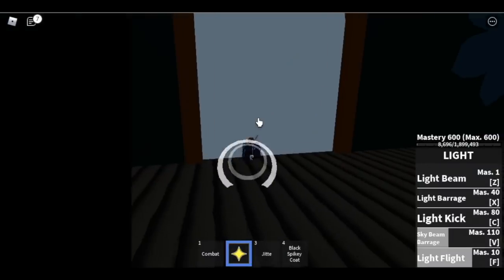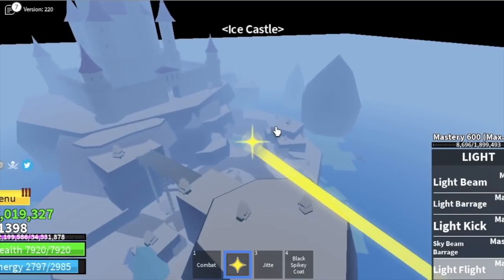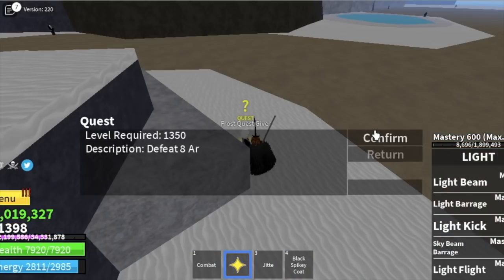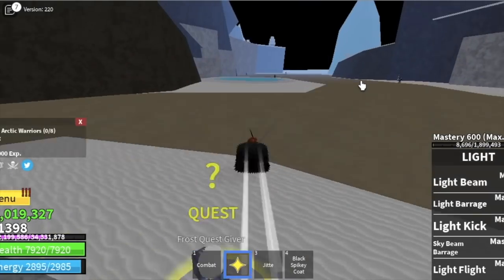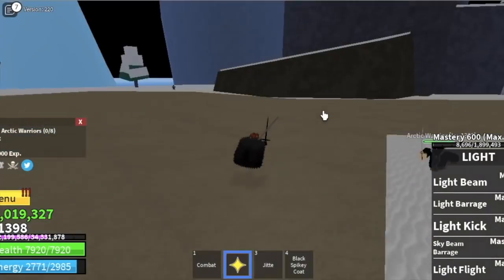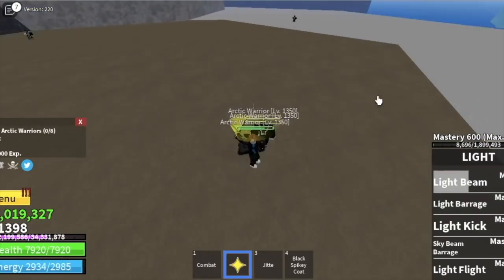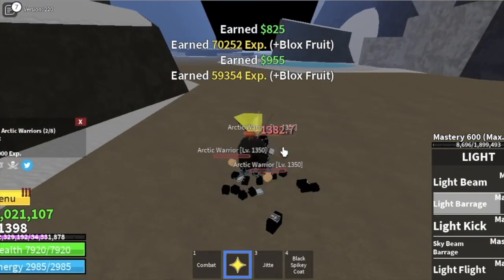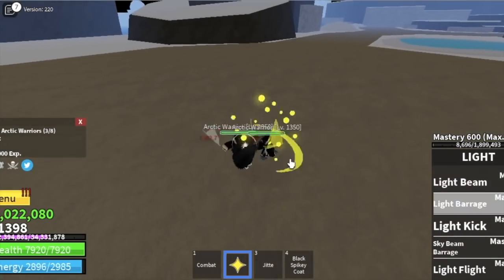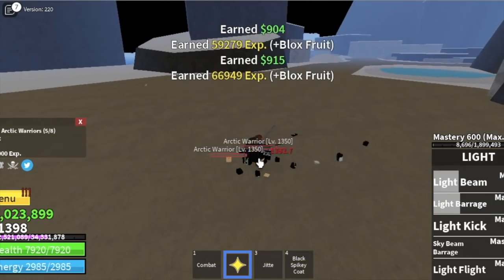I've already reached level 1398 — the first quest at Ice Castle is the Arctic Warriors. We're not doing Snow Lurkers because they have Haki. The Logia effect is active so Arctic Warriors cannot hit you — just farm them. Do this until you reach level 1400.